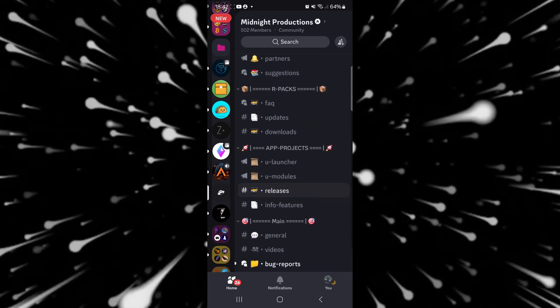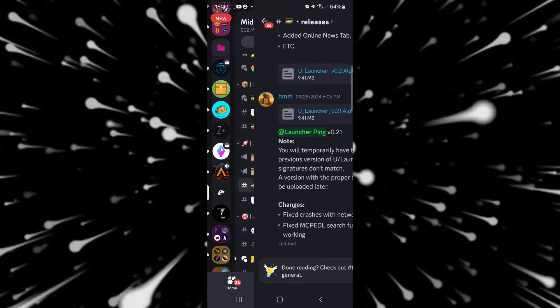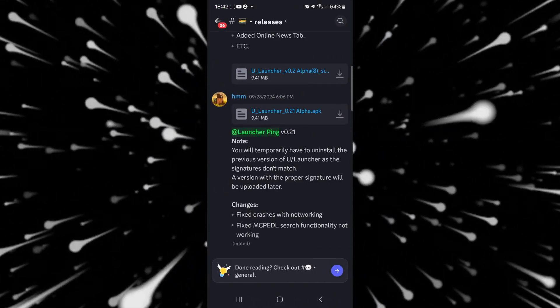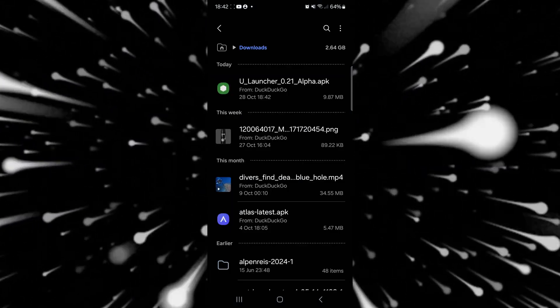Over here you want to scroll down until you find the App Projects section, and then you want to go over to the Releases tab. Here you want to download the bottom release, which is going to be the latest one. Now as you can see in my downloads, I have Ulauncher, which is great.